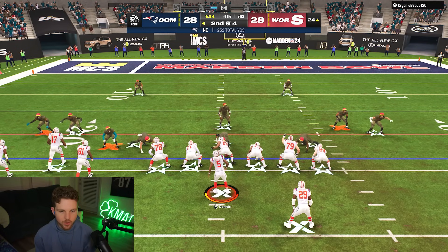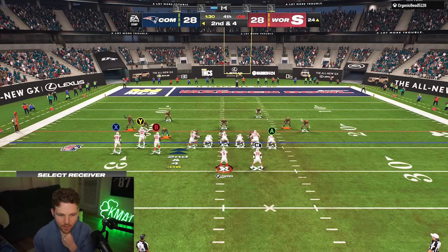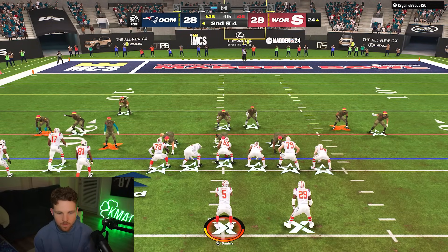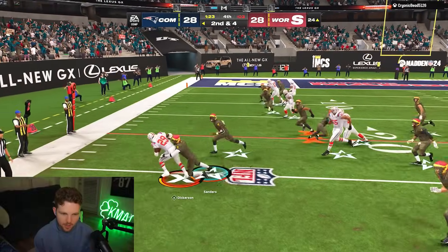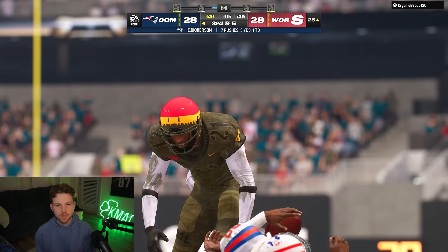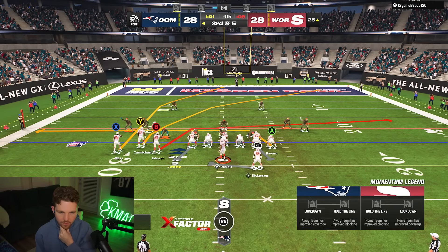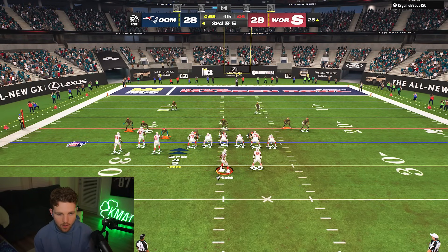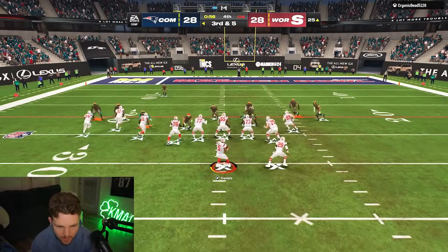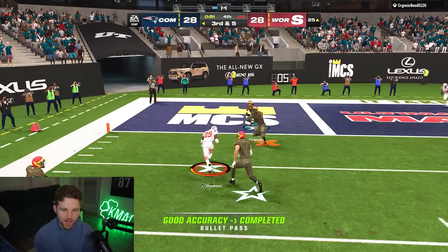We're going to shoot clock here. I think the only way to really stop this is to baseline. I get a nice user right there — that was a nice user, but no underneath zone so no flats. Two drags here. Dickerson on a Texas route — a first down pretty much seals this one. Can't stop the Texas route.